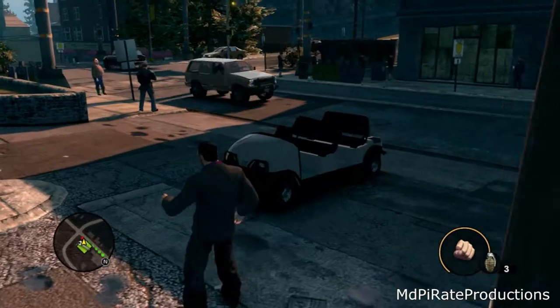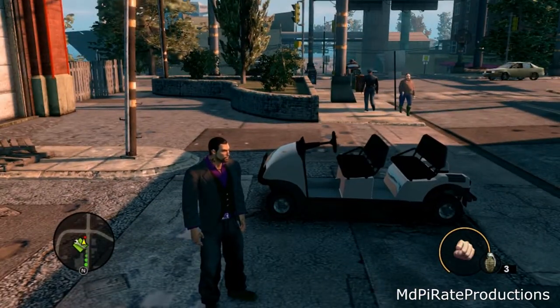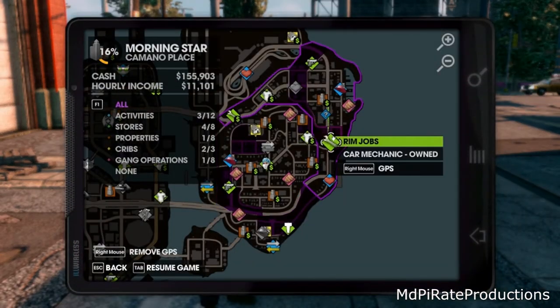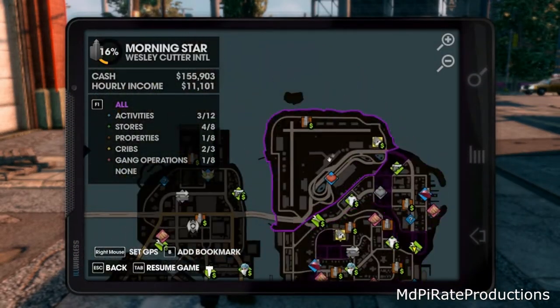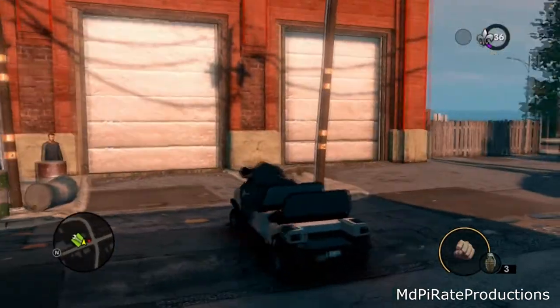We're going to see what we can do with this little golf buggy - I think it's called the Knoxville. To get one of these, I'm not sure where else they are, but the easiest place is if you go up to the airport, put the marker somewhere around about there. There's normally one around the airport so head that way and you'll get one. So we'll go inside and see what we can do to it.